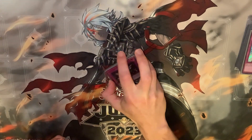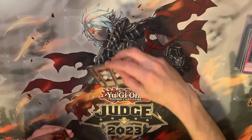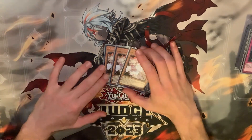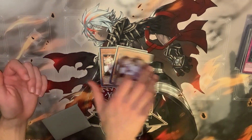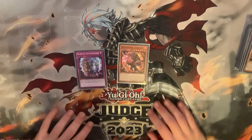For hand traps — triple Impermanence. It gets bonus benefits because it turns Lady on in hand and you can chain Lady to it. It's Impermanence, I don't think I need to explain why. We're also on three copies of Ash — just the best generic hand trap. It helps with beating Branded because Branded is a really really bad matchup for Lab, given how you interact with their fusions.